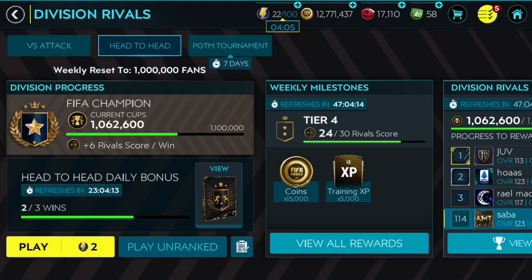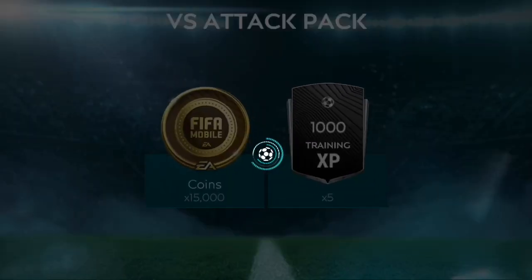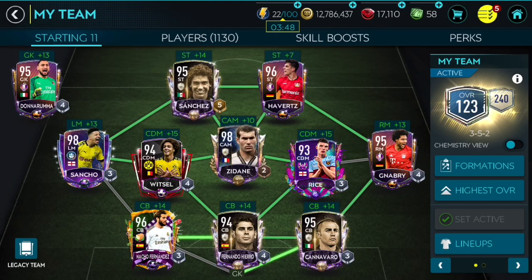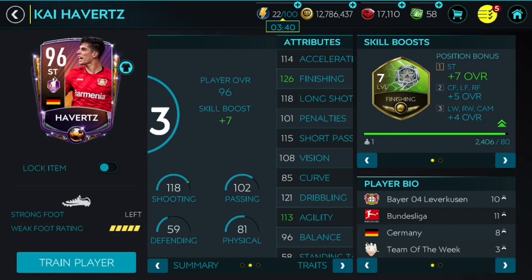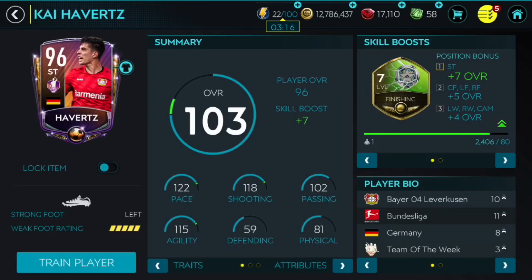One of the best strikers. If he had a second striker skill boost he would have probably been end-game level. But with finishing skill boost I don't think I'm going to use him — I'll probably sell him straight away after this video. But I really really like this card. One of the best finesse shots, pretty decent roulette even though it's not the best. Direct shots were great — like a rocket — with 122 shot power that can increase with upgrading skill boost. All in all he felt very very good and fast with 130 sprint speed. I really recommend getting this card if you use finishing skill boost, because he's like one of the best at it.